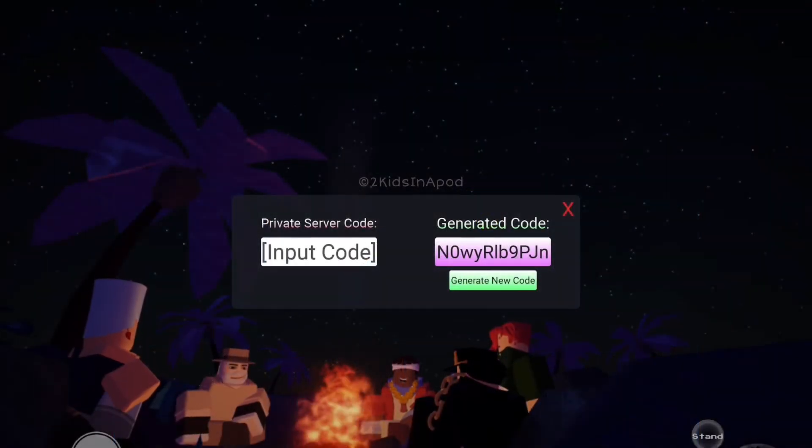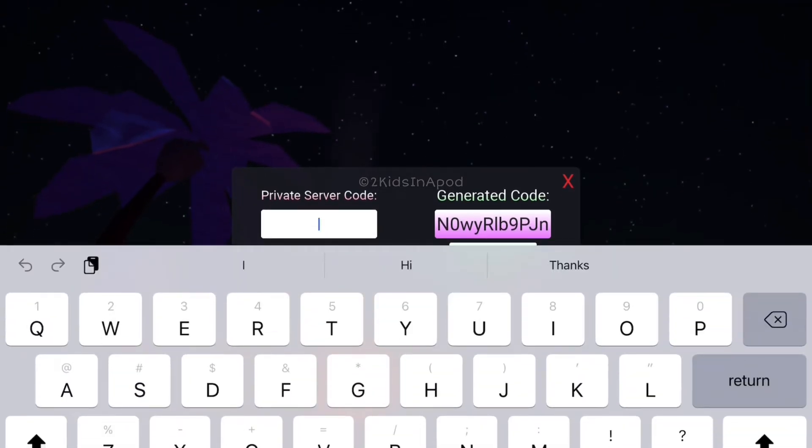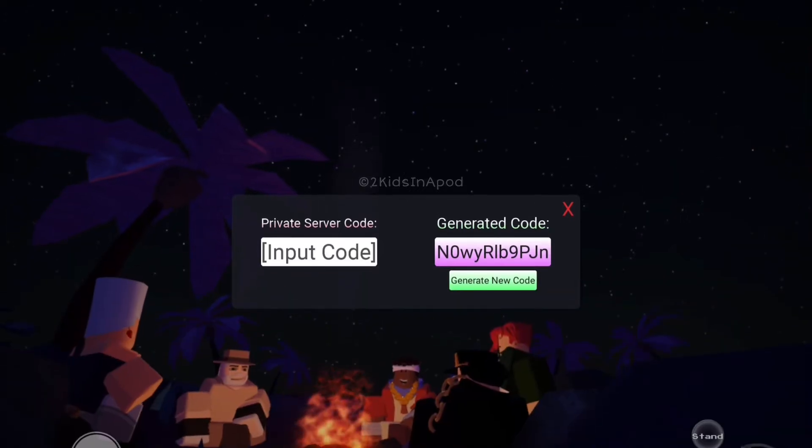The newest code is capital N, zero, small letter W, Y, capital R, small letter L, B, nine, capital P, capital J, small letter N. All you have to do is put that right here on this code box — type this one in here.